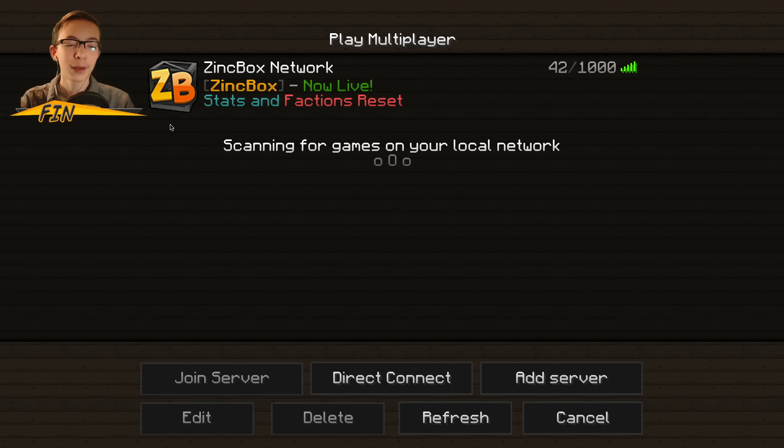Number 1: the server icon. We have a new black, orange, and yellow server icon. I think it's a lot sleeker than the white one we had before.